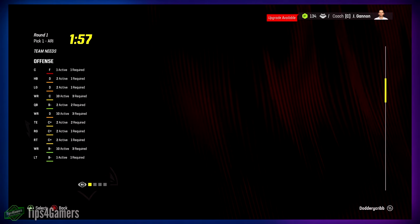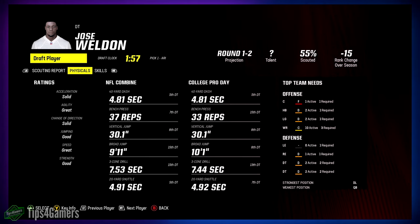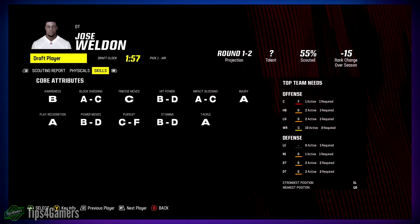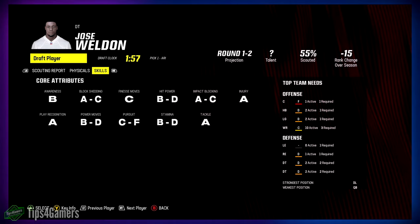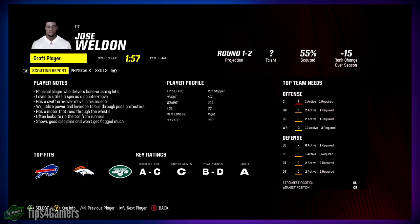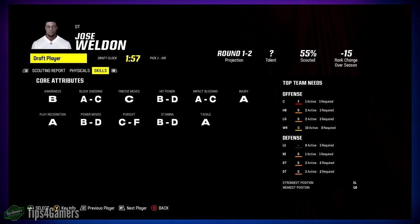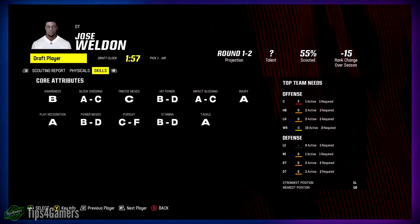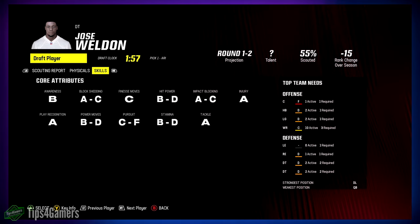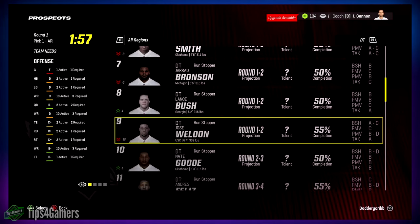Weldon out of USC — three-cone drill is not so hot, but injury rating is an A, which I like. He's got C finesse moves. He's a run stopper archetype, so impact blocking is probably a B or A, and power moves I'd assume at least a C. He's not bad — second round, maybe first round depending on the class. There are so many good D-tackles in this draft.